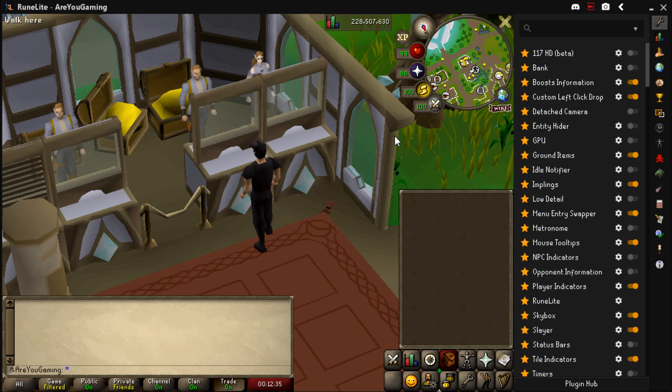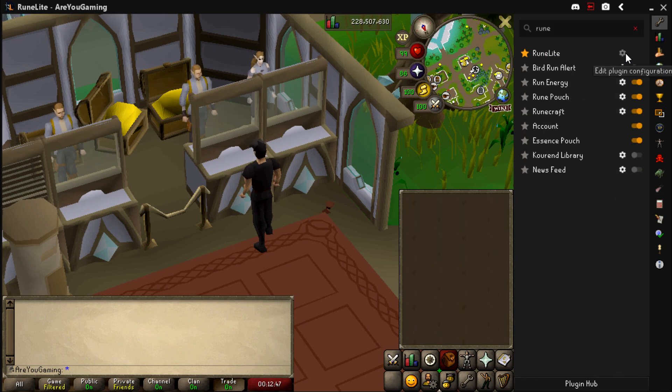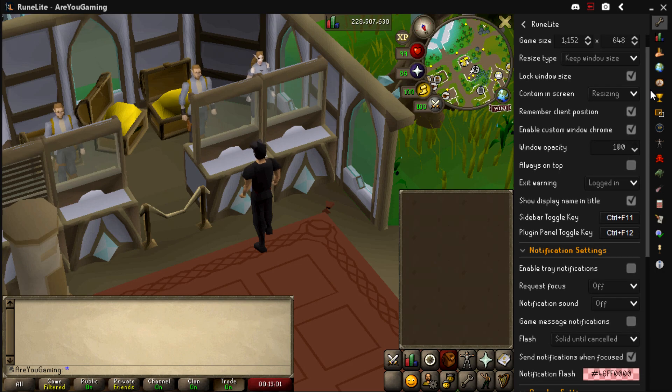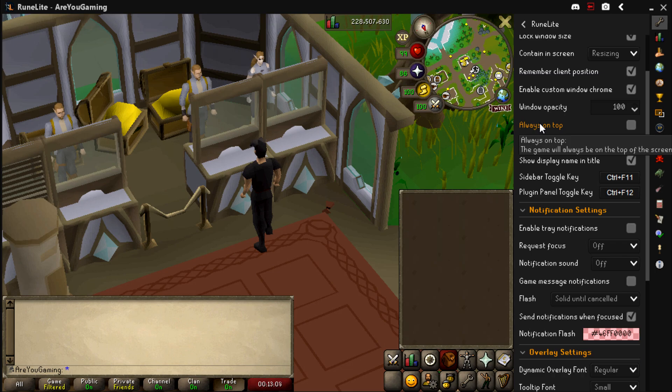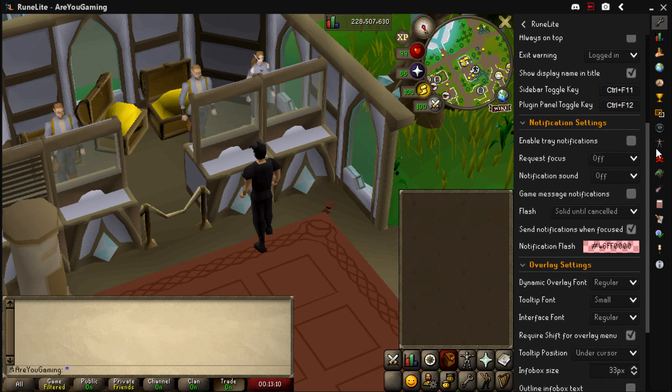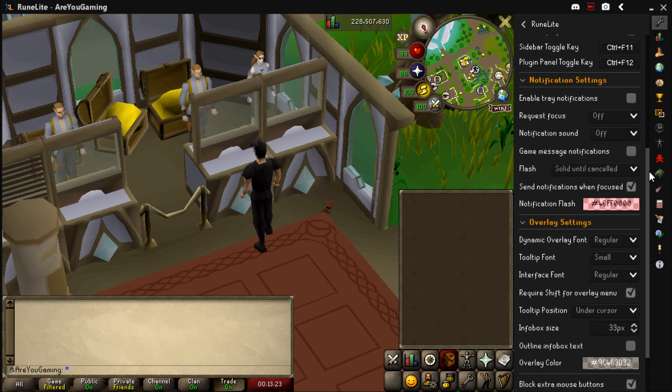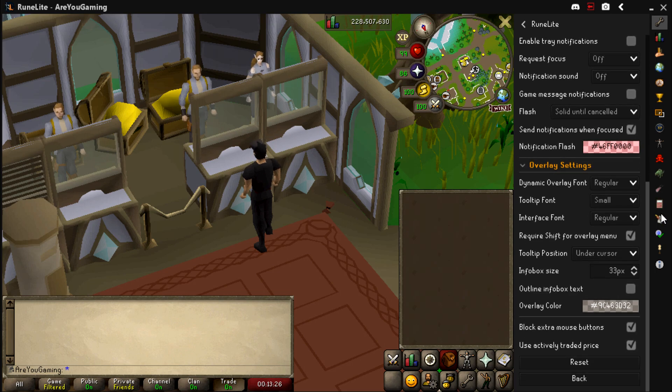You can download RuneLite from runelight.net — be very careful clicking links on the internet, so just go directly there. Searching for the RuneLite plugin and clicking edit plugin configuration, I'll show you my settings. I play on a 27-inch 1440p monitor. Settings are pretty self-explanatory, and if you hover over any option it tells you exactly what it does. I don't like RuneLite popping up in my Windows 10 notification tray or making sounds, so I disable that.